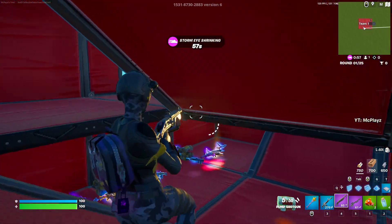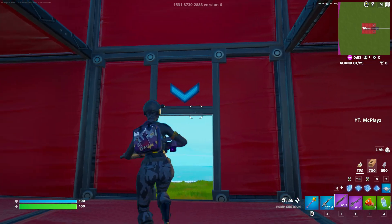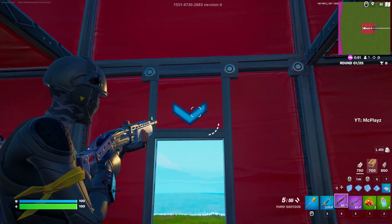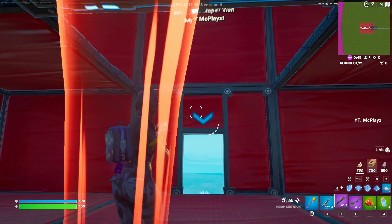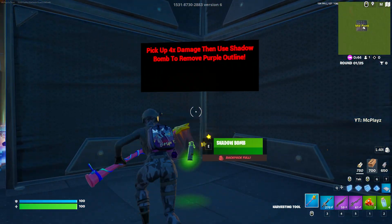The circle starts closing in fairly soon. To get to the hacker room, all you have to do is find the door with the arrow, and then shoot anywhere in this vicinity above the arrow. It's best to do it with a shotgun — you can do it like that.